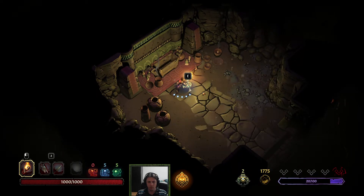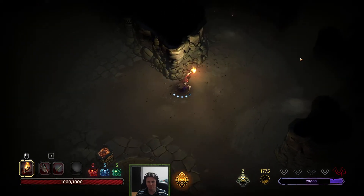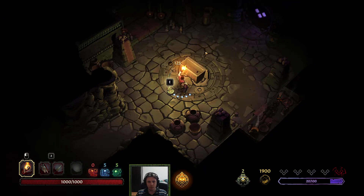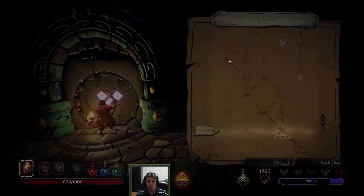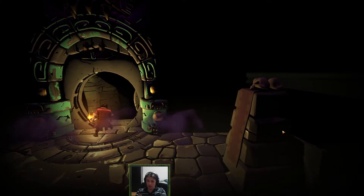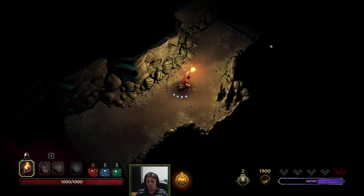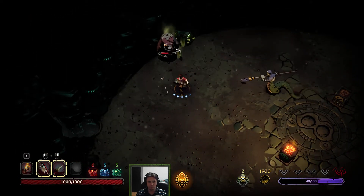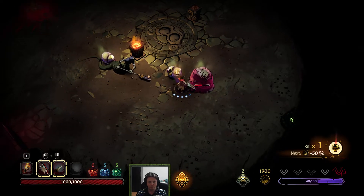First coffer: minus 16 damage in darkness — amazing! Super happy with the start of the run. Let's see if we get as good a weapon as we got relics. Sorry for calling those charms — I've really got that word embedded in my head because of games like Diablo.